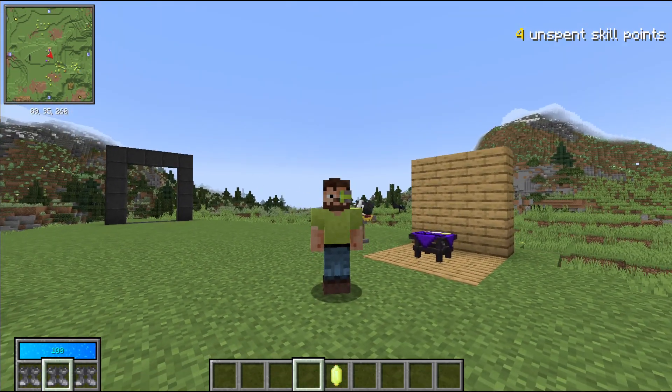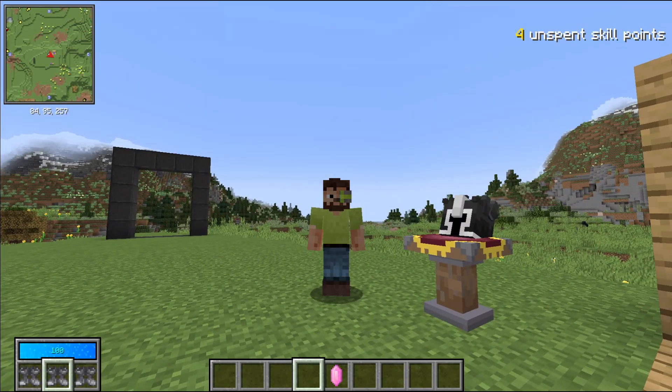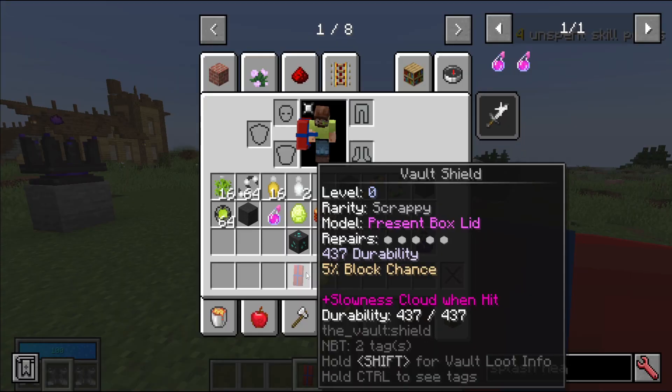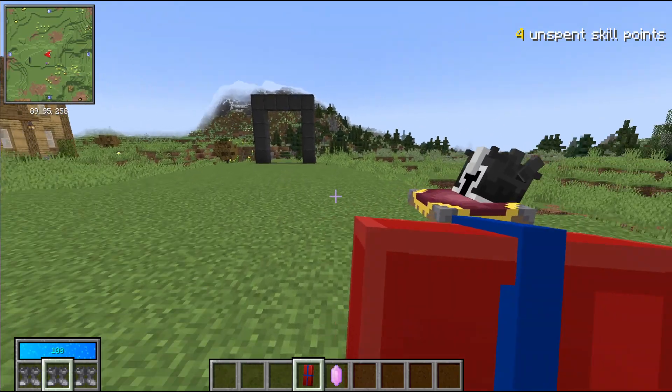The next nerf we did was to shields. We lowered their base durability, their modified durability, and their health scaling. Honestly, it's not that big of a deal — it just makes the shields a little bit less OP.